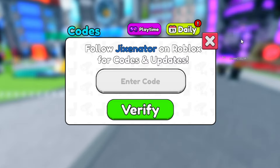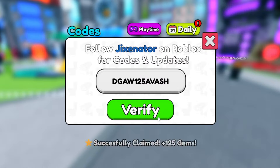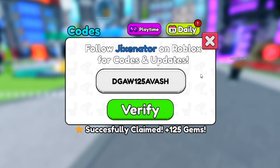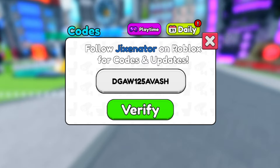Starting with the newest codes — this one is called DGAW125AVASH. So that's D-G-A-W-1-2-5-A-V-A-S-H. Let's go ahead and redeem that. There you go — it actually gives you 125 gems, so it does work. Get DGAW125AVASH for yourself.